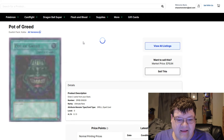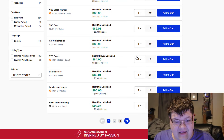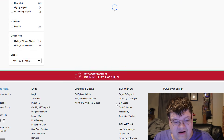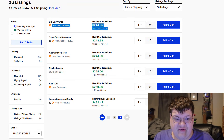Pot of Greed is still the most expensive ulti from this set. A moderate play sold for $150, a light play for $180. Yikes. All just for that first edition price tag — $150, $200. Yikes.